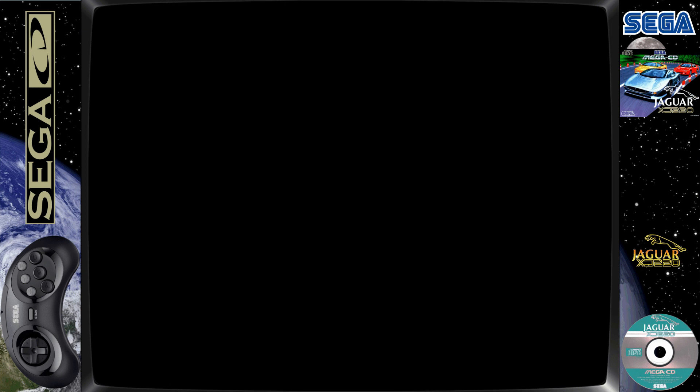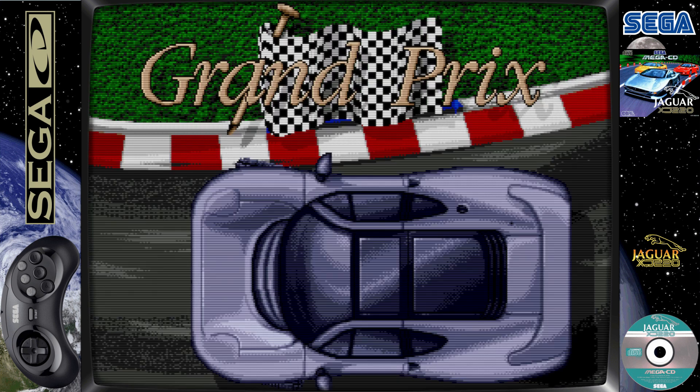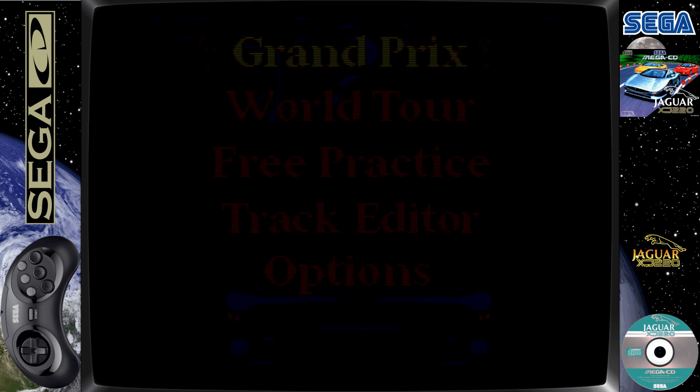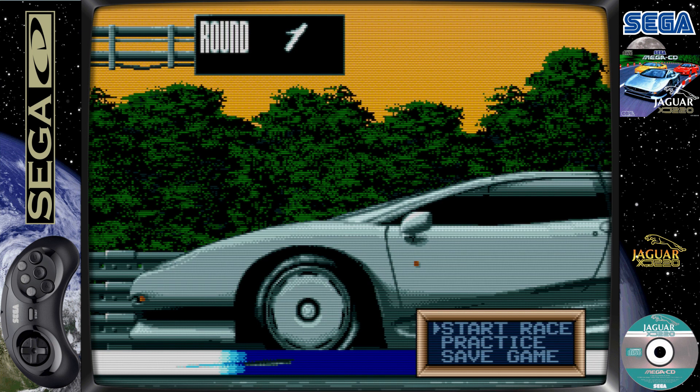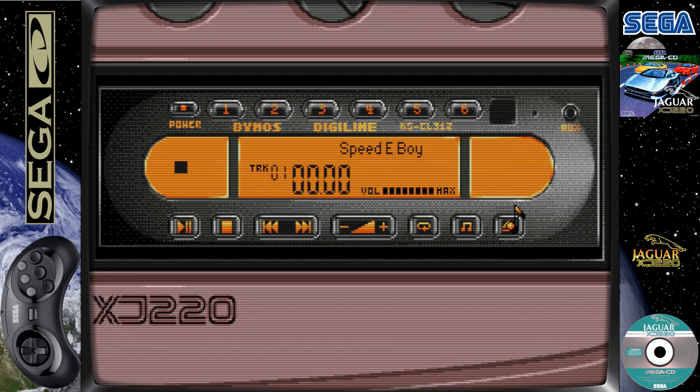It says press start. I'll go for World Tour. I've got track selected. Right, new game — keep pressing the wrong button, sorry. Try it again. Right, down we go. Start race — just go for it. This could end up being a disaster straight from the start, but let's have a look. Get some tunes going.